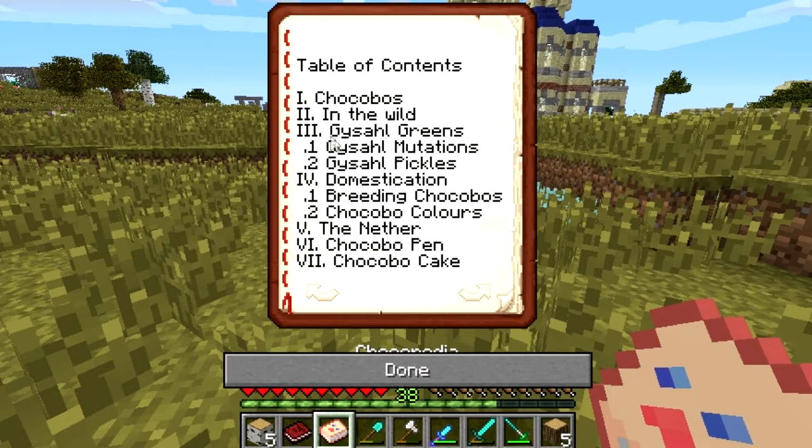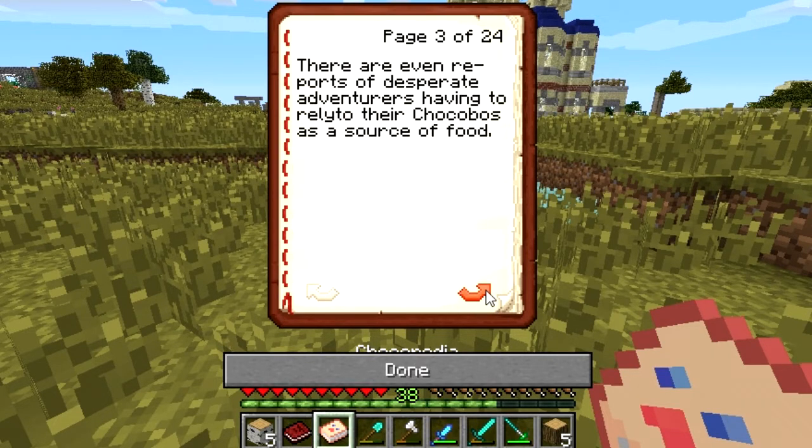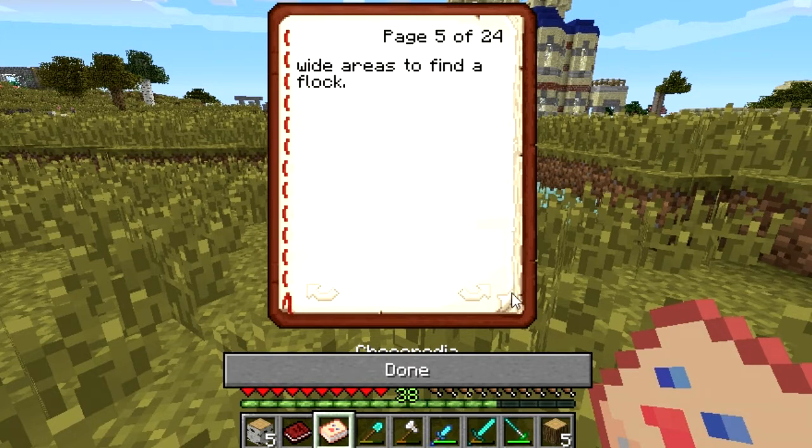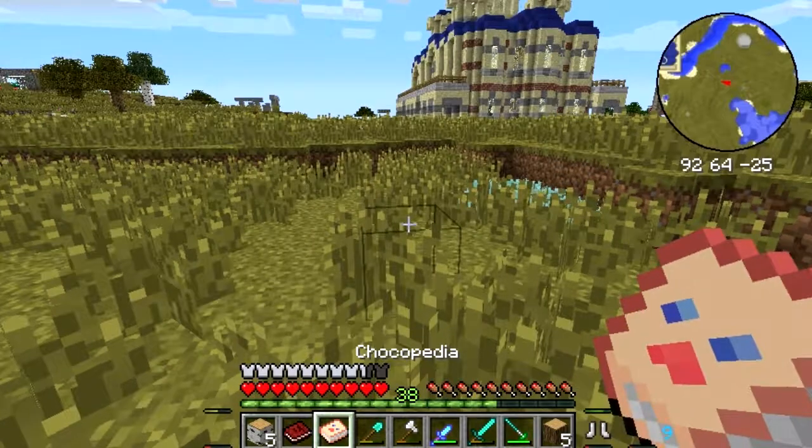It doesn't say how to tame them. Chocobos in their yellow variety are found in most parts of the world — flocks of mostly three to five animals roam free. However they are very scarce, and an ornithologist would have to search wide areas to find a flock.